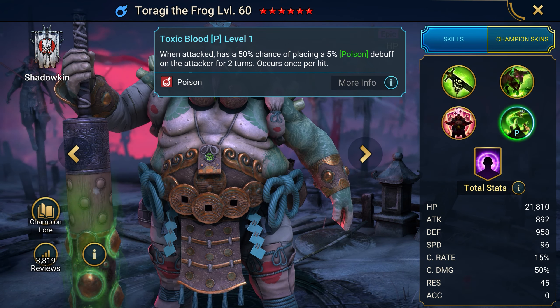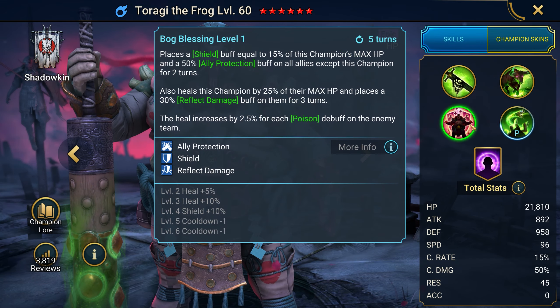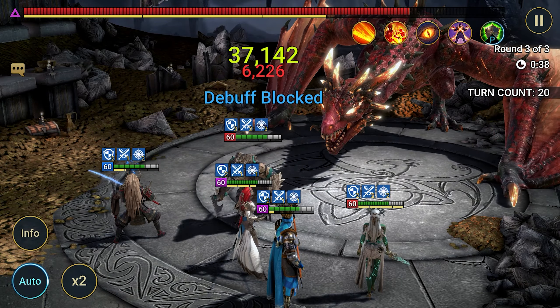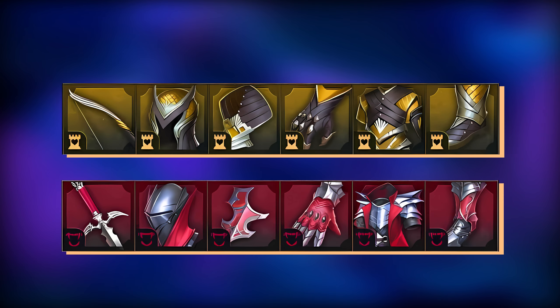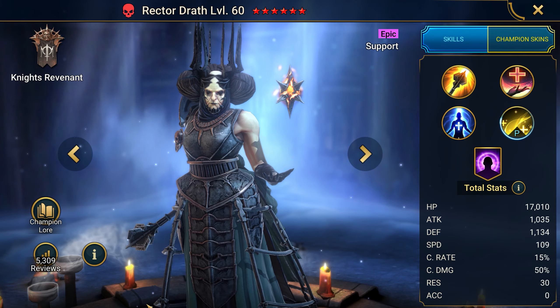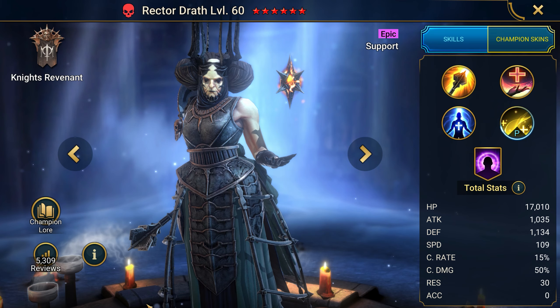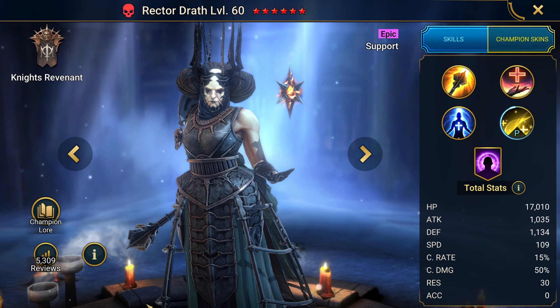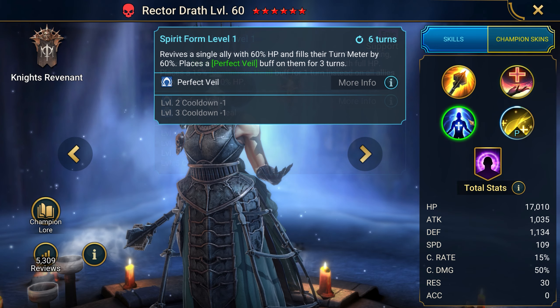Next, you'll meet Taragi the Frog. From personal experience, this frog is a great punching bag — he buffs allies and inflicts heavy debuffs on enemies. His A1 applies an attack debuff. A2 provokes enemies. His passive poisons an enemy if they have a provoke or attack buff. And A3, a support skill, gives all allies a shield while giving himself a damage reflection buff and healing. Definitely a must-have for newbies and quite useful in the endgame as well. Taragi should be equipped with speed and agility, health steal, and defense sets. For stats, he only needs accuracy, speed, health, and defense. Taragi is a rare champion that drops from summoning shards, but newbies can get him for free with the promo code FREEFROG.